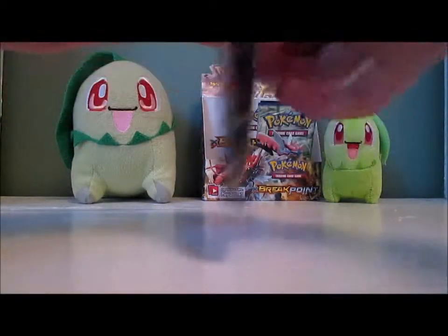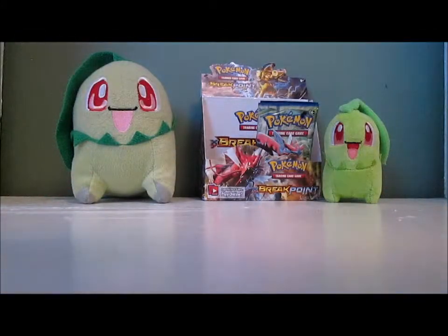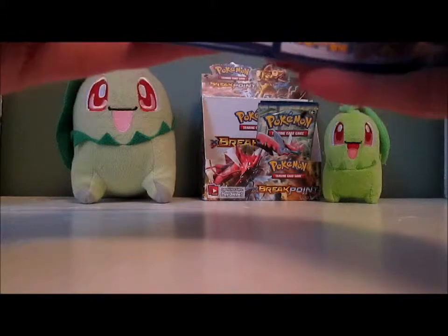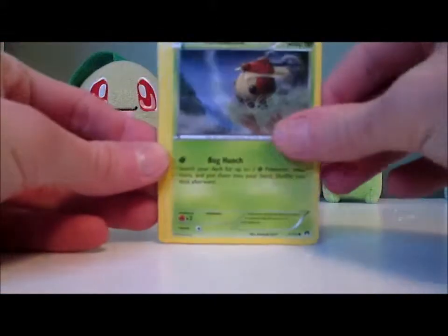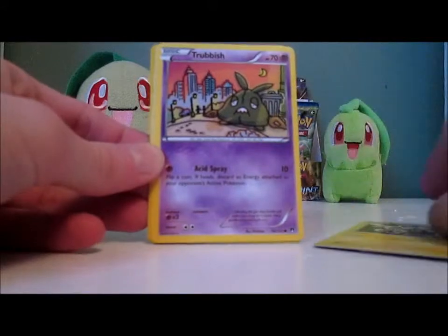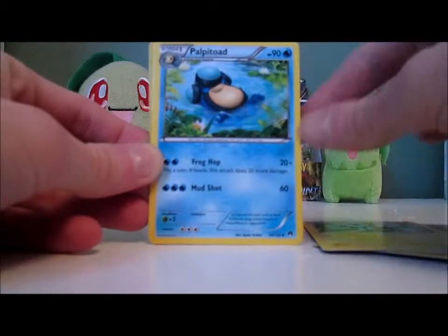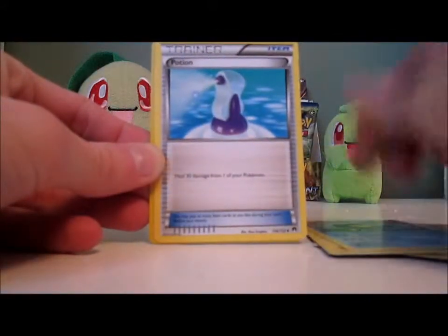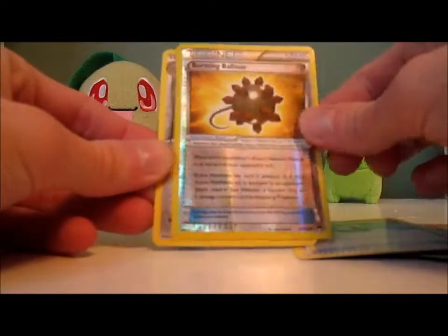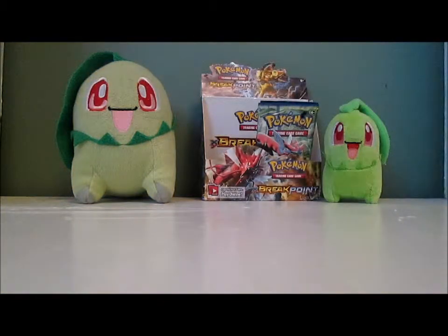Five packs now. I'm going to open this one slowly. Pack: Kricketot, Rattata, Froakie, Electabuzz, Trubbish, Luxio, Palpitoad, Potion, Bursting Balloon Reverse, and a card that nobody cares about. It's taking me 40 minutes to open up this box. That is sad. But what can I say? I love Breakpoint. I actually threw out my Legendary Treasures Booster Box — it was kind of destroyed — but I'm keeping this Breakpoint box.